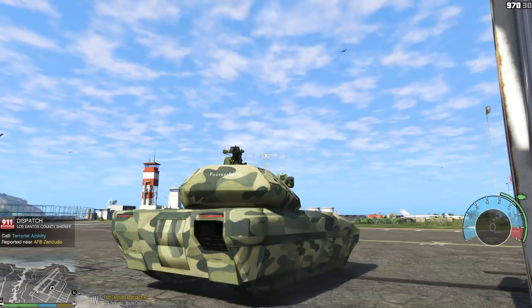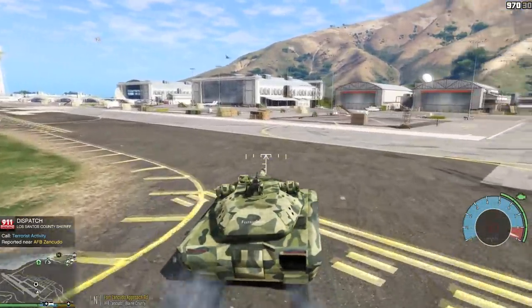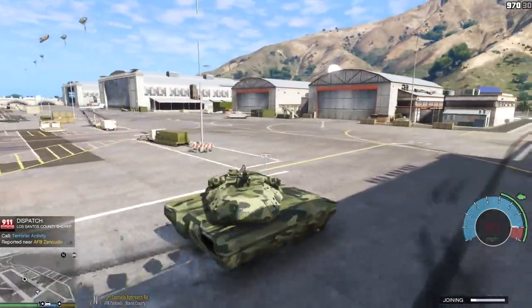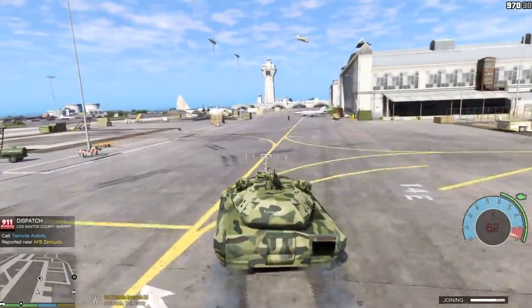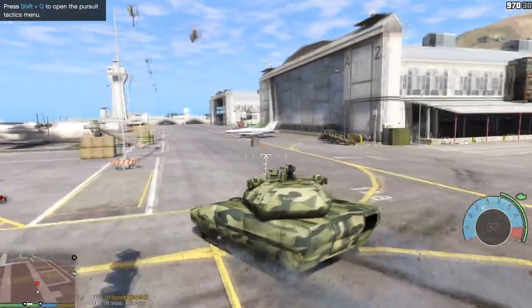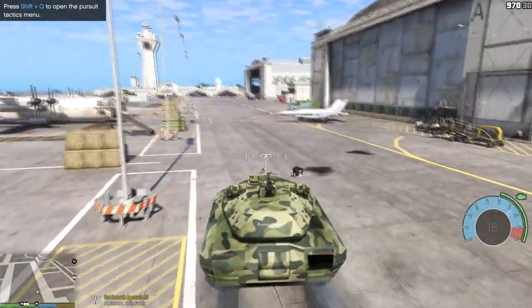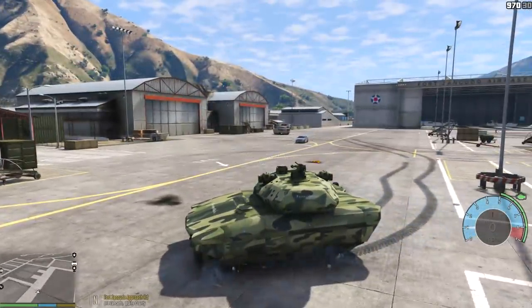Attention all units - possible terrorist activity. Here we go guys, getting our first call for terrorist activity right here on base. Let's go ahead and respond. These guys are still mad at me, chasing me now. There's terrorists over here, let's go! There's one of them - oh he's got an RPG. Blow him up! Oh my gosh, that was a direct hit. Just like that.